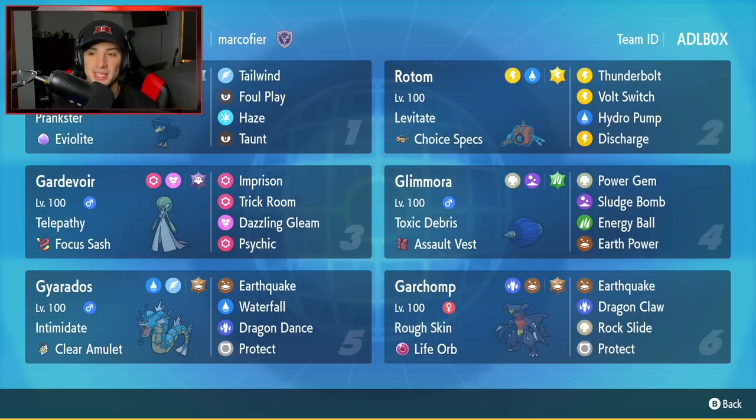Second Pokémon is going to be Rotom Wash. I love this Pokémon due to its typing — it is Electric and Water. It is only weak to Grass because it cannot be hit by Ground moves due to its ability Levitate. It's got Choice Specs as its item, and then a great moveset of Thunderbolt, Volt Switch, Hydro Pump, and Discharge.